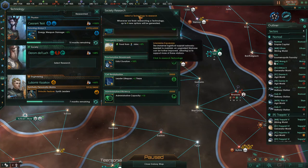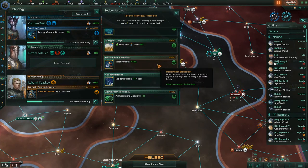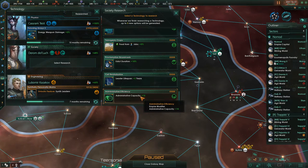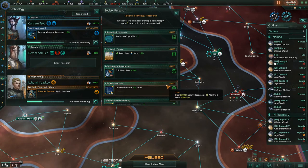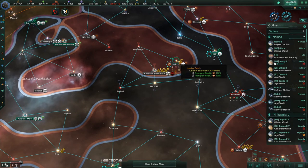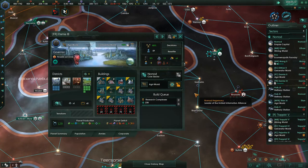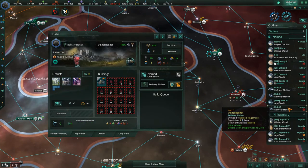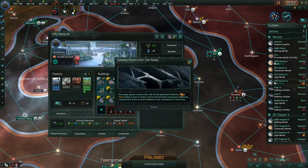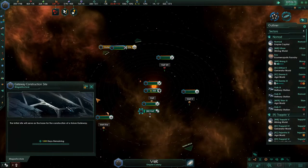Okay, now we're full repeatables. So now it's like — what do you want to do? Our admin capacity is pretty good. Edict duration, food from jobs, star base capacity — I usually just go for admin capacity, but leader lifespan would also be nice. Although if we get synthetic leaders we don't have to worry about that. Let's do admin capacity. This planet needs two more jobs — I'll give them upgraded research labs, which cost exotic gases, and I'm earning 13 a month on those. Gateway construction site is ready in the Vite system — this one's ready to go.